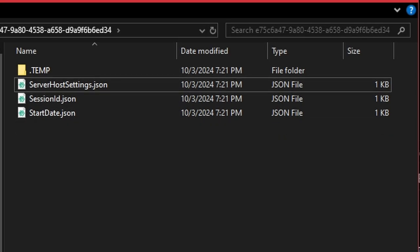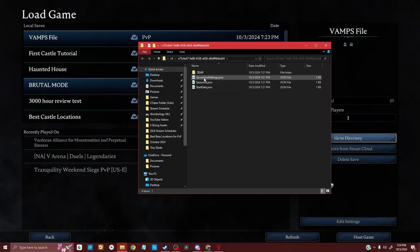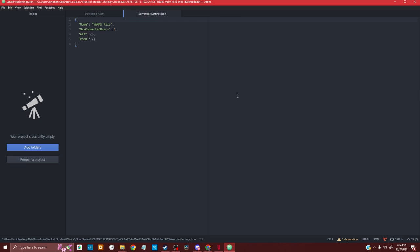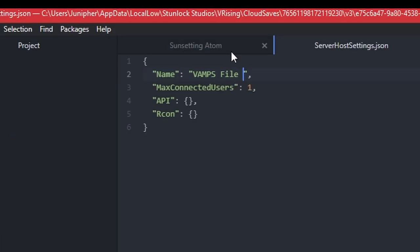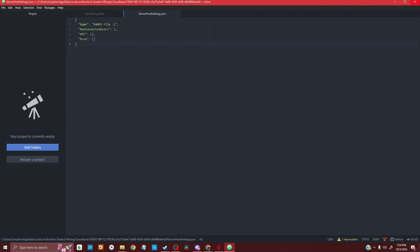We're also going to delete the 'Server Game Settings' file. As for everything else, you can leave it for now. If you did want to change the name of your game file, you can open the file with any software that supports editing JSON, and rename it there. For example, I'll put a smiley face — just to get my point across. We don't have to do that step; I just thought it was worth mentioning.